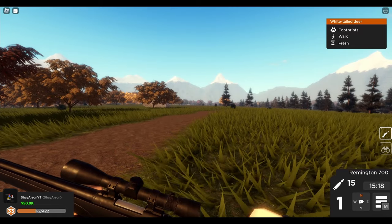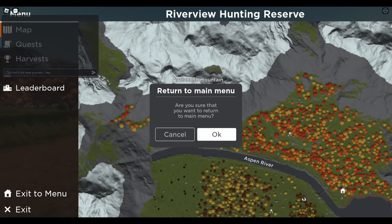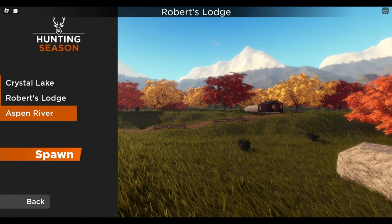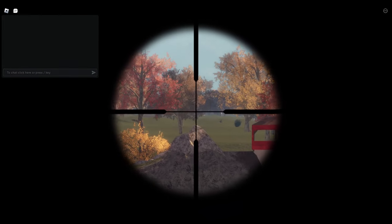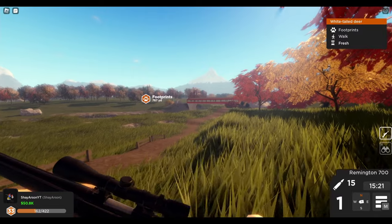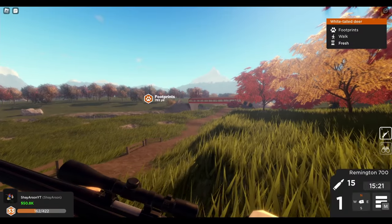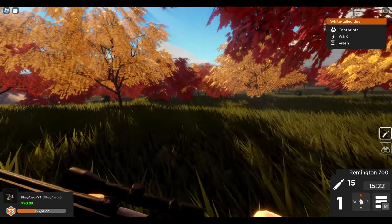Tip number two: you can see the direction they're running. What I like to do instead of following them — since we know where they're headed — is press M, go to exit menu, and spawn at Aspen River, because we know they're running that way. I like to use this as a kind of fast travel to make up for all the walking. Theoretically they'd be running in that direction, so you'd just have to run over there and eventually pick up the blood trail.